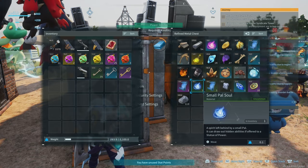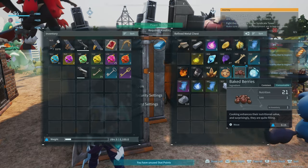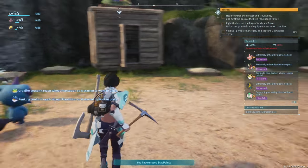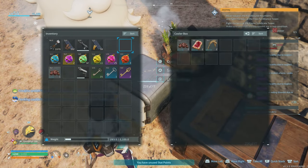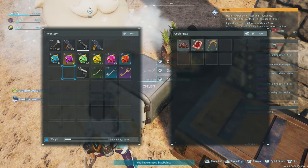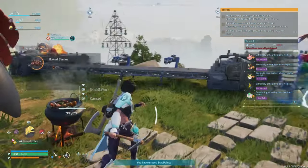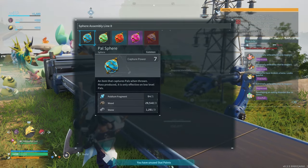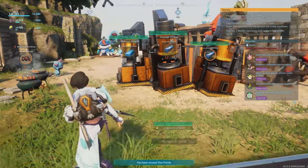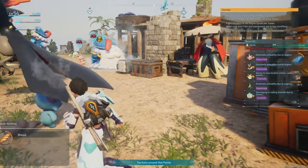As much as I've enjoyed Palworld, its core gameplay loop can feel overwhelming at times. The game throws a lot at you — catching pals, gathering resources, building bases, crafting equipment — and it can be difficult to manage everything. The tasks can pile up quite quickly, and for players who prefer a more streamlined experience, this may feel like a grind. While some will enjoy the depth of the game's mechanics, others may find it a bit too much to juggle.